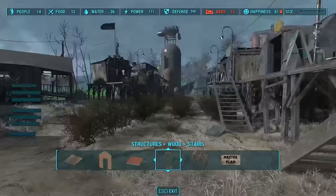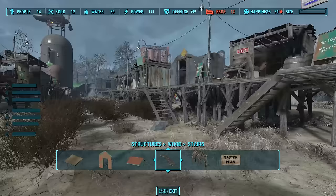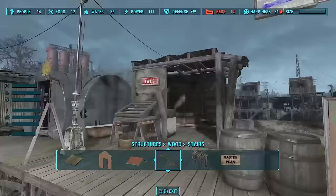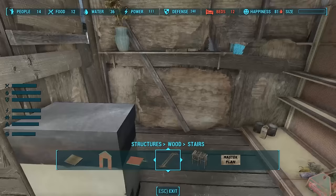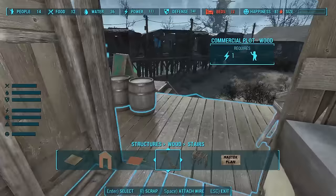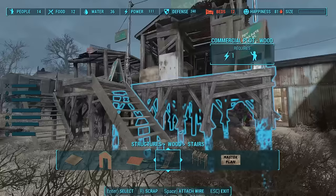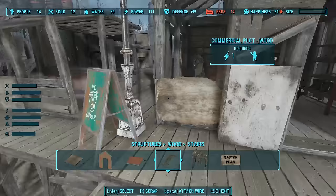I've built all the others and now I have a nice little bazaar. Let's explore the new shops. Here's a general goods merchant with a nice little counter and some food. Over here we've got a Secura Stop — I bet that's an armor merchant.